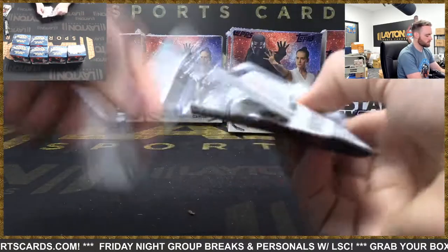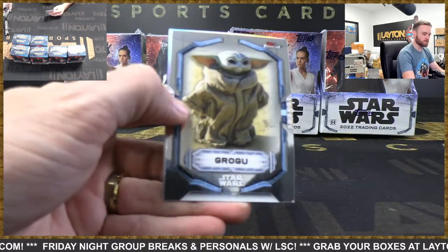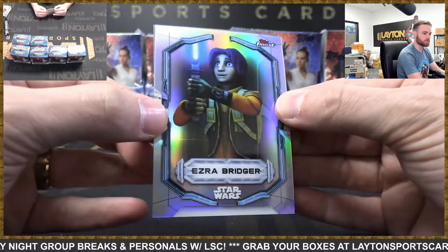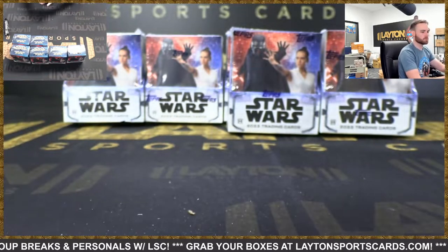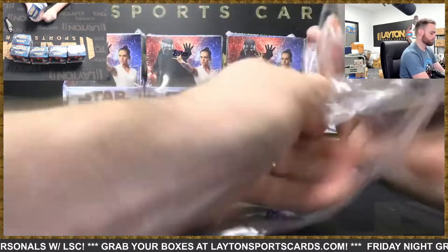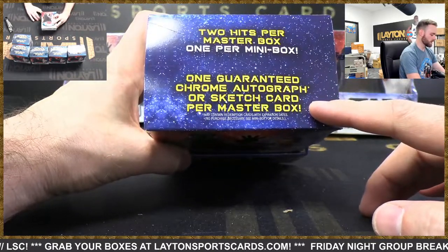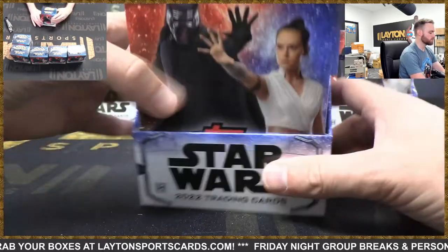Come on! Grogu - there's a base Grogu, everybody loves him. Refractor Ezra Bridger. Jango and Leia Organa on these - yeah, there's one per mini box, two per master box. One guaranteed chrome auto or sketch card per master box, two hits per master box, one per mini box.